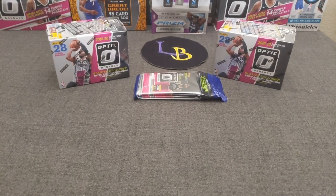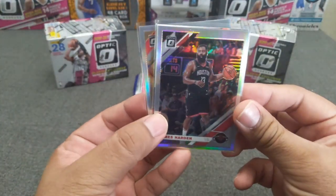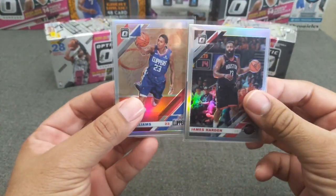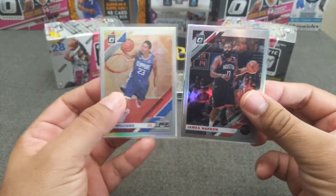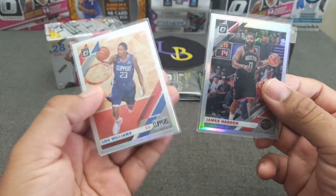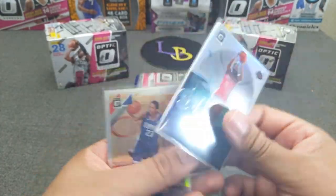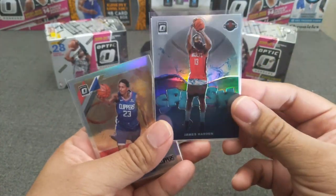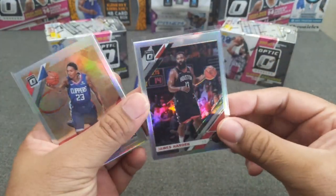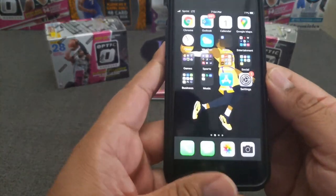Before we get started, for subscribers and followers, I am doing a package giveaway — one of these two packages. We've got the Derrick Rose purple and Sweet Lou hollow, and the Harden one which I believe is the most popular — the Splash hollow Harden. Good luck to everyone, thank you all for commenting, I really appreciate it.